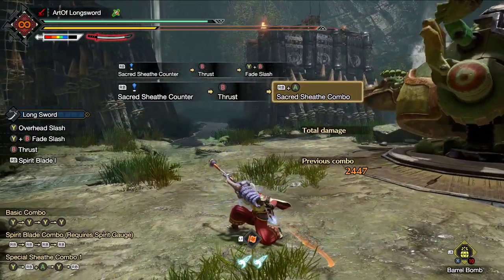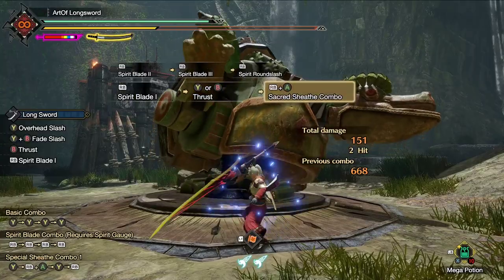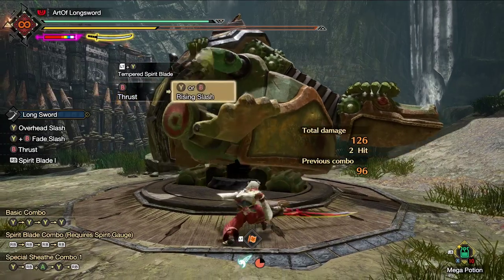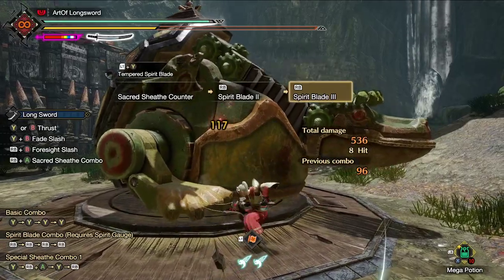So if the timing on your counter is good, you will be able to go into your Spirit Finisher. If you are getting hit while holding down the buttons, you will not take damage in exchange for a Spirit Level. But the good news is you can go into Spirit Blade Level 2 right away.